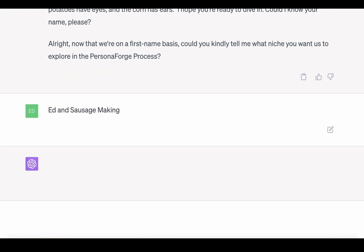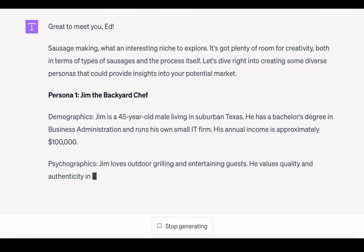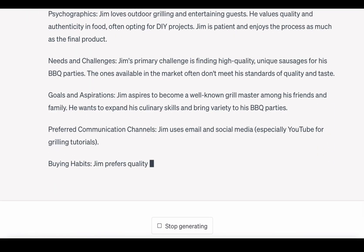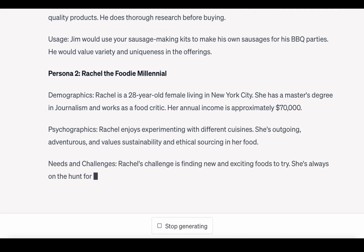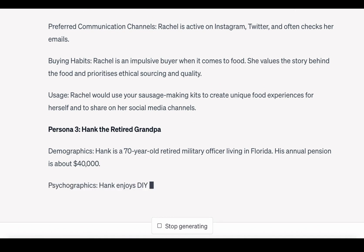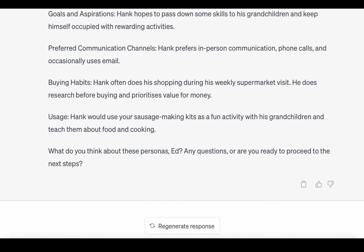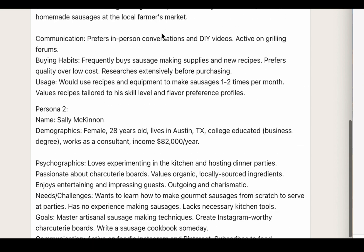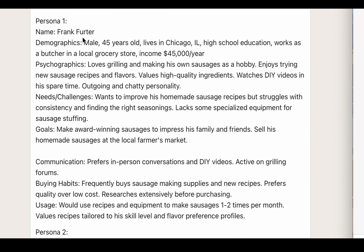They're both busy away. This prompt — we just need it to create the personas. So the first thing we do is we want to create the personas. Here we go: 'Great Ed, thanks for sharing.' Persona one — Frank Furter. I love it. You'll see why I did that when you read into the details of the prompt.